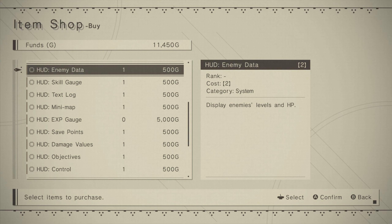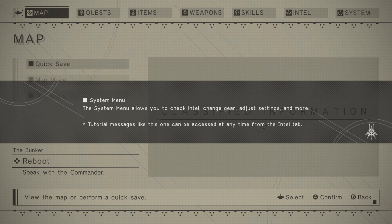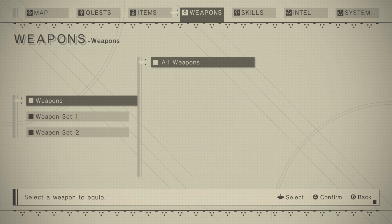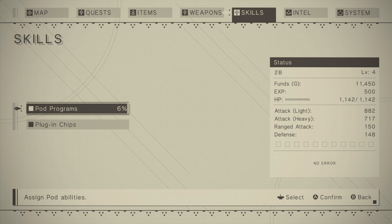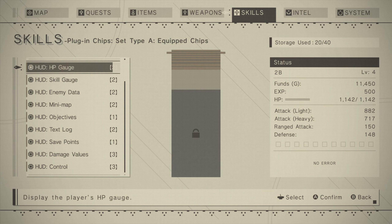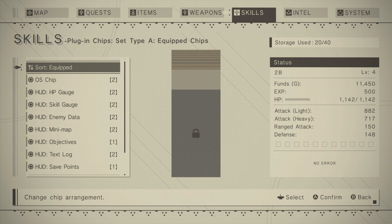Let's go ahead and buy something. Let's see what I don't have. System menu — the system menu allows you to check Intel, change gear, adjust settings, and more. Tutorial messages like this one can be accessed at any time from the Intel lab. So how do we check what modules we have equipped? Weapons? No, that's just what swords we have. Skills. Pod programs — that's the laser. Plug-in chips. Oh, there we go. Equip chips. So I have an HP gauge, skill gauge, enemy data, minimap, objectives, text logs, save points, damage values, and control.